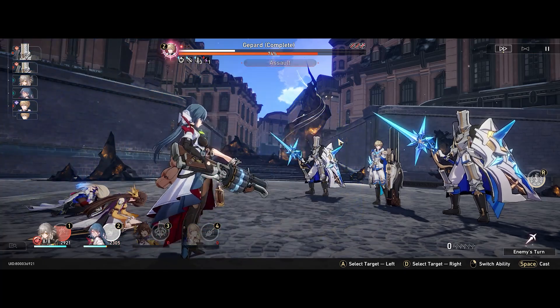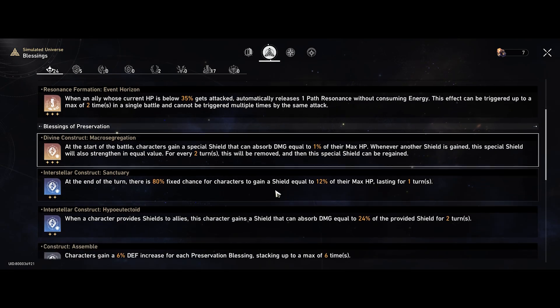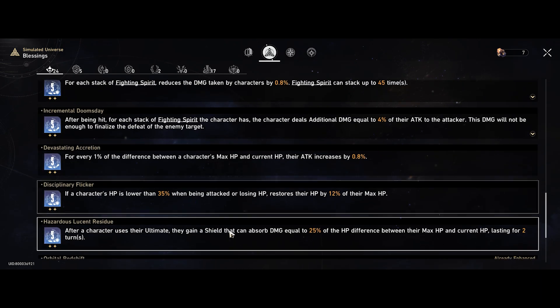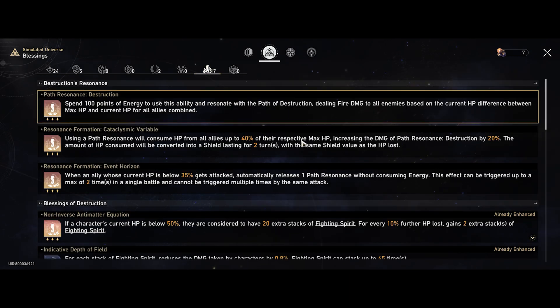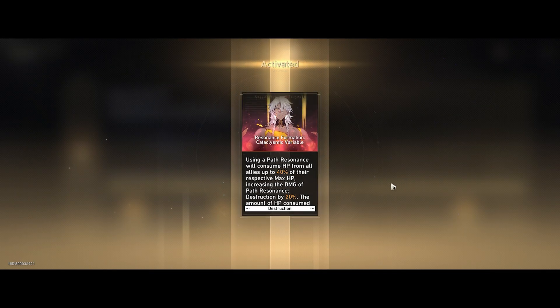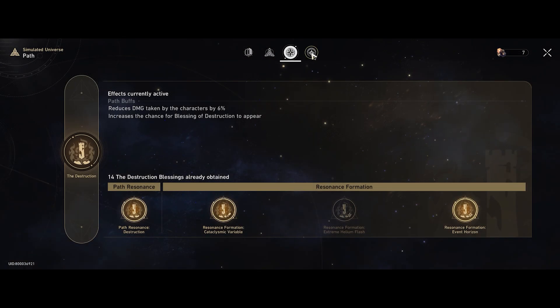In terms of blessings, these are the exact ones I had when running this team. I'm looking for Destruction blessings as well as Preservation - anything giving more defensiveness, sustain, or playing around lower life or shielding. I have 17 Destruction blessings in total and 5 Preservation. I do reset them quite often just to find the right ones. For resonances: one procs twice to help clear faster, one saps HP to dish out damage and create a shield, and one is the pure base resonance.